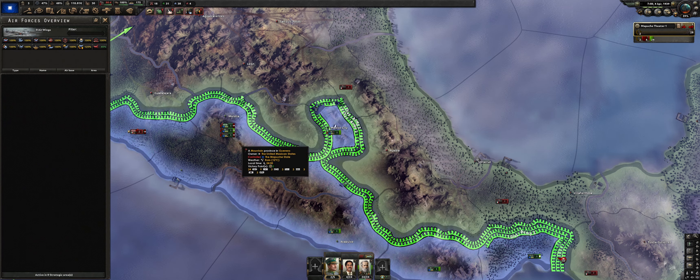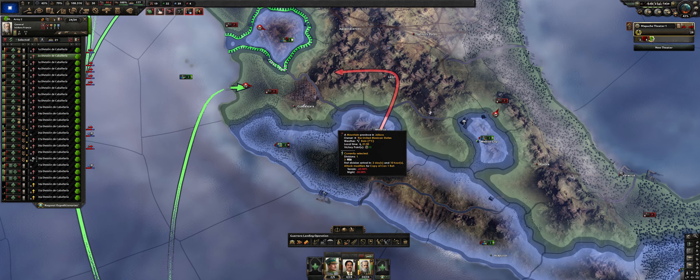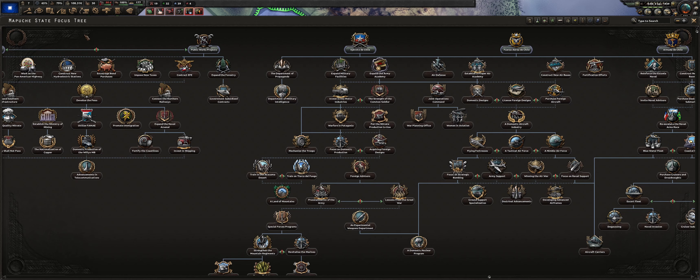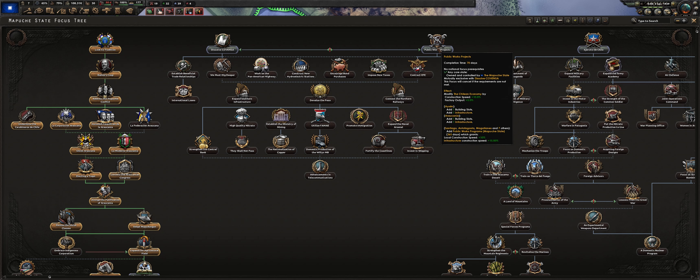Landing is pretty smooth and easy, we take Mexico City pretty quickly and we're just going to continue to move through Mexico. But our goal is not to capitulate Mexico — the primary goal here is to secure and hold them as we prepare for another war with the United States. We're moving through and as we finally complete the last of our Mapuche focuses, we're moving back up to start looking for our third research slot.